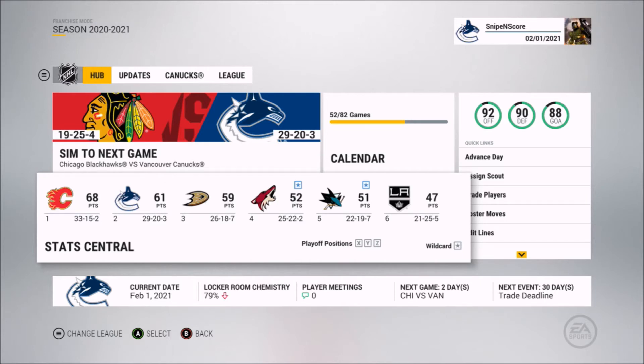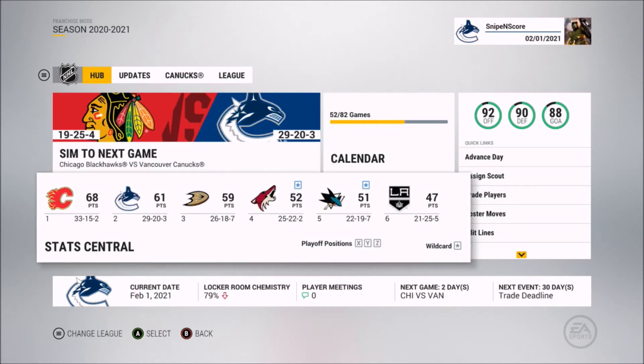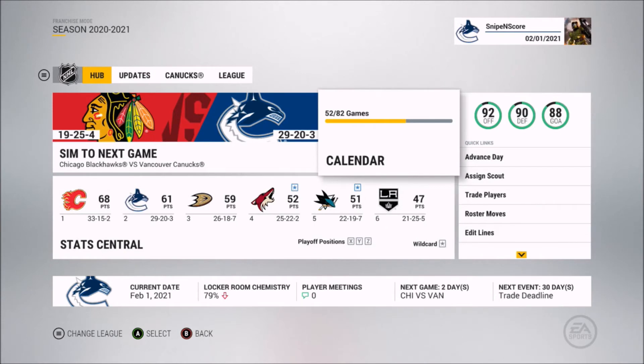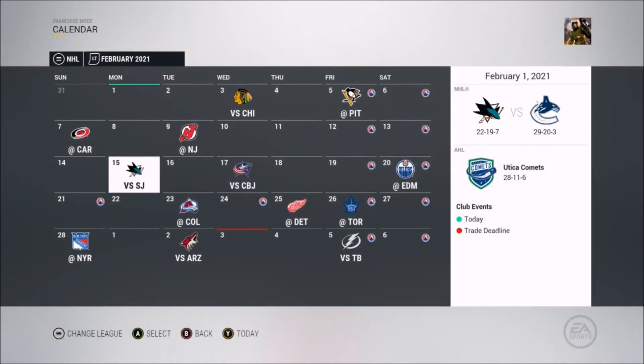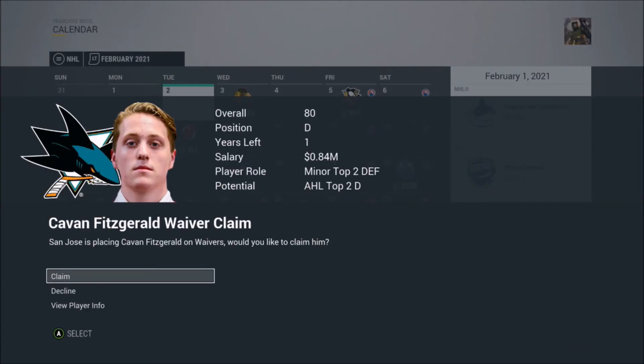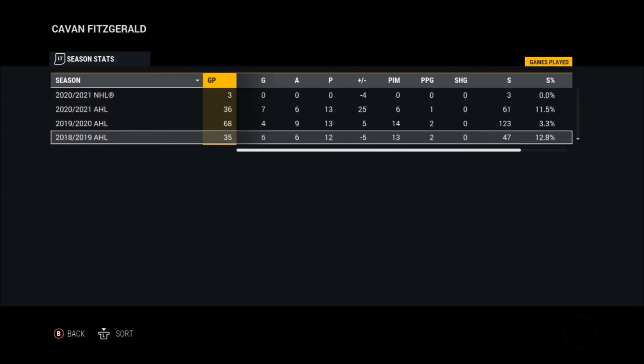At around February 1st we're 29-20-3 with 61 points. Arizona is the last playoff team — San Jose currently has 10 points less than us. If we don't go on a big losing streak, we should make the playoffs. We might even have a chance at winning our division if Calgary slows down. Kavin Fitzgerald has been put on waivers by San Jose — he's an 80 overall top two AHL defender who was undrafted, but I'm not going to claim him.